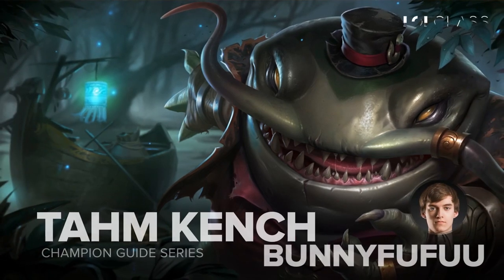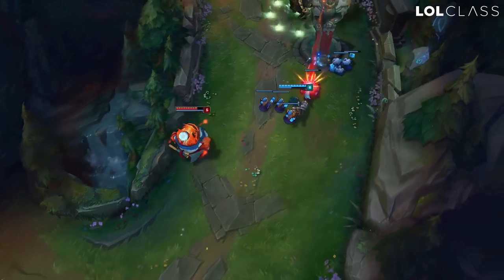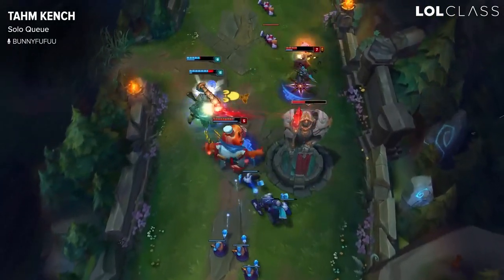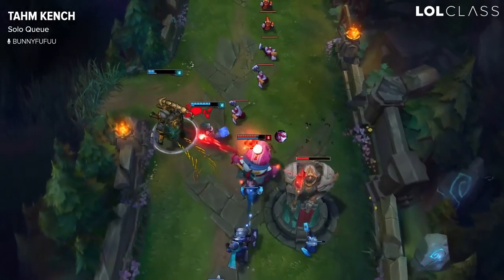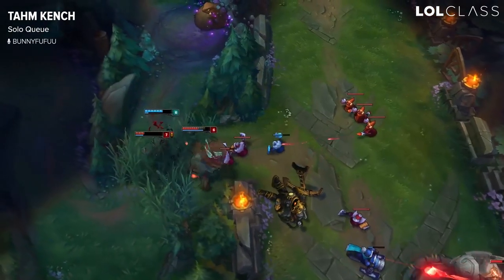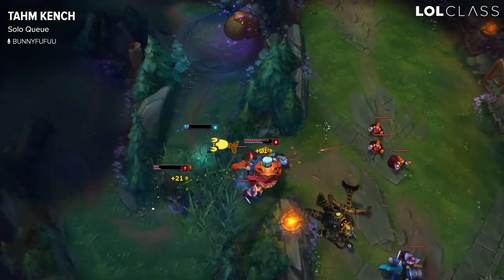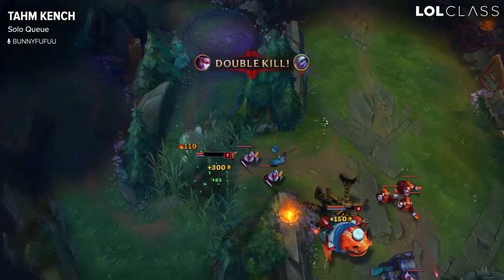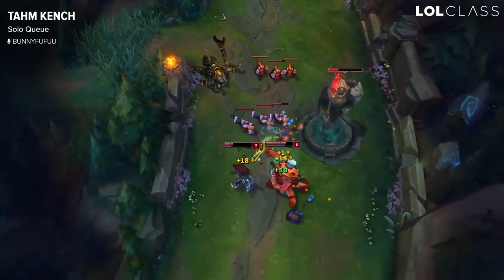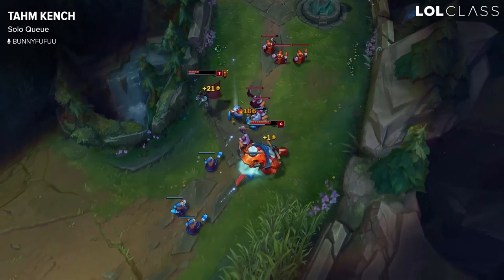Hi, my name is Bunningfufu from Cloud9 and this is my champion guide to Tahm Kench. The best thing about Tahm Kench is you can pick him whenever you want — he works in almost every team comp. The best part is you can save your allies whenever they get in bad situations or hard CC, like a Lissandra ult or Poppy knocking them into the wall. Just pick him whenever you want and try to master the champion.